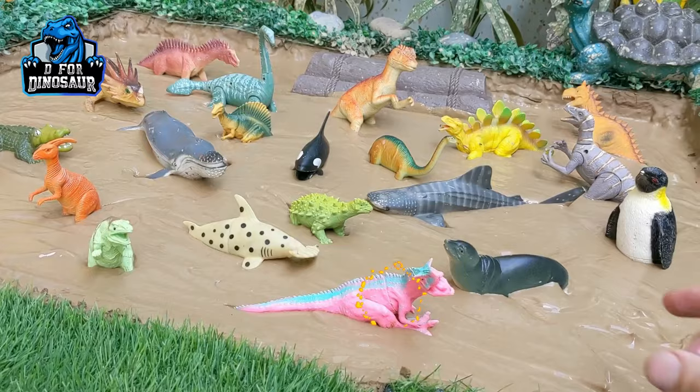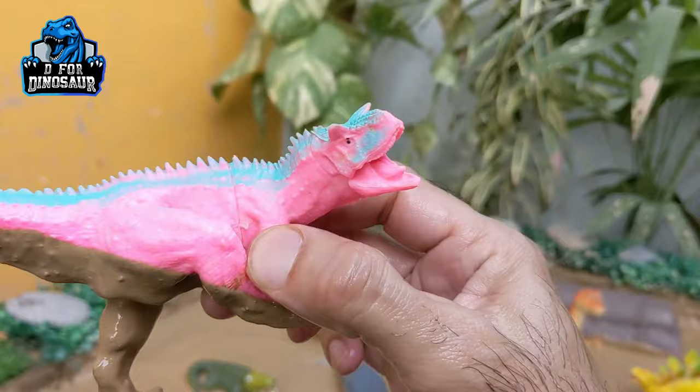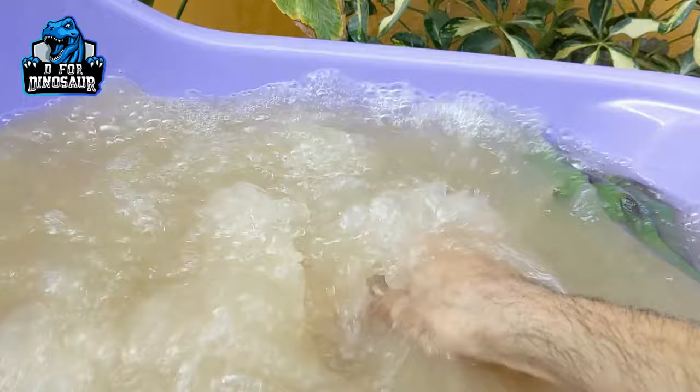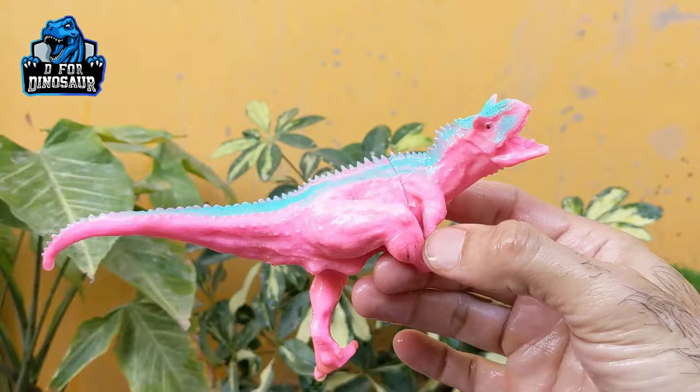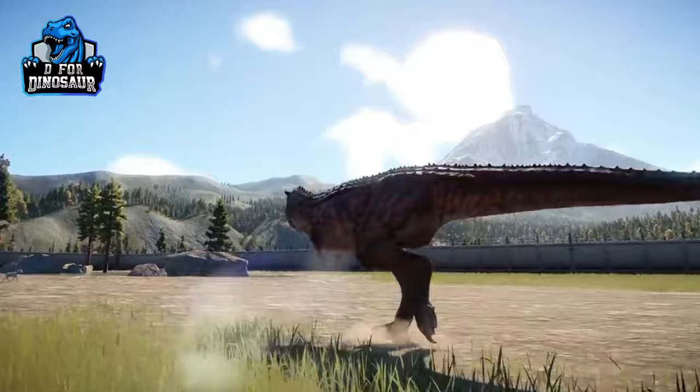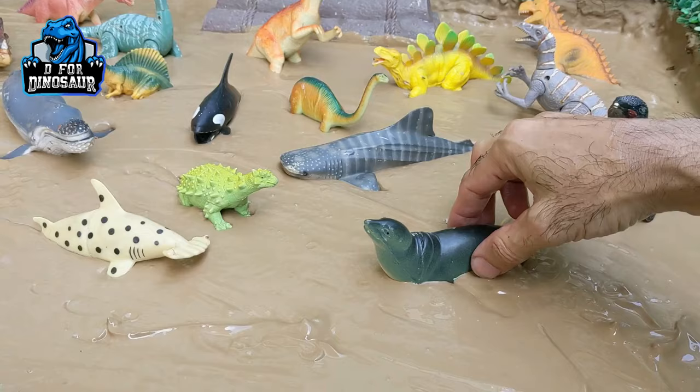The next one we have is a Carnotaurus — another big carnivore dinosaur. Just look at his open mouth, he has spikes on his back and a big tail. That's Carnotaurus in action mode. Let's make him clean. Here we go, Carnotaurus! And kids, if you are new to my channel, you need to subscribe first and also hit the bell icon so you'll get notifications of upcoming videos.